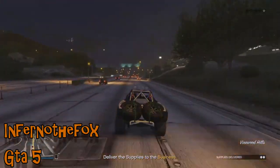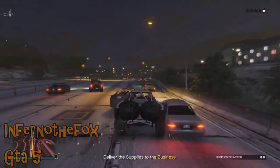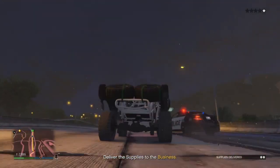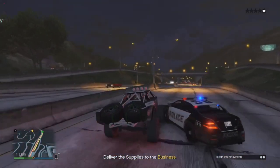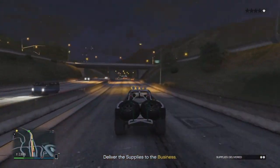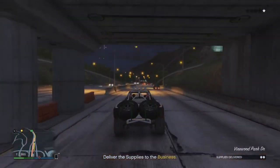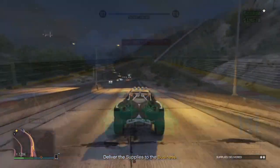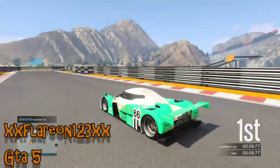Inferno the Fox comes up against a policeman — about the most effective single police car I've seen in GTA 5, managing to force the trophy truck into a civilian car, rolling it three times and almost forcing it off the crash barrier. The next police car is not quite so effective at slowing it down.